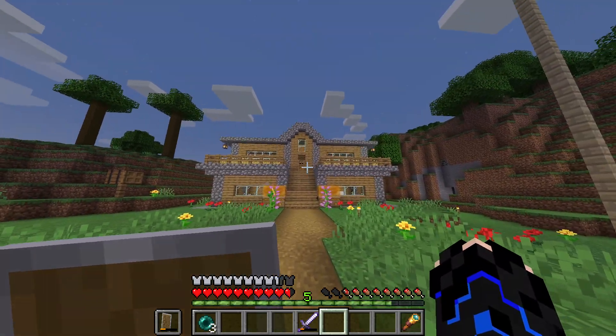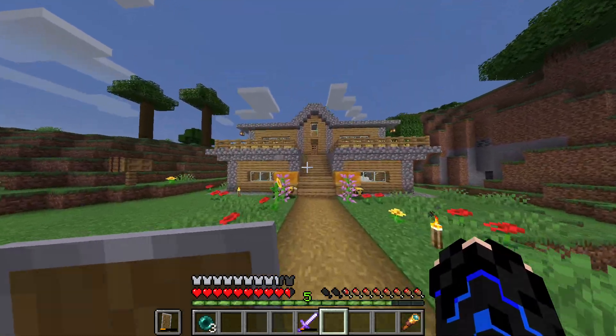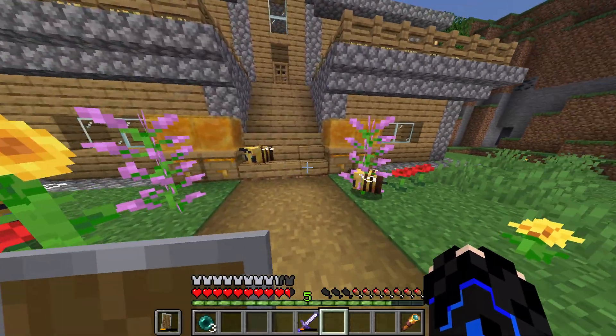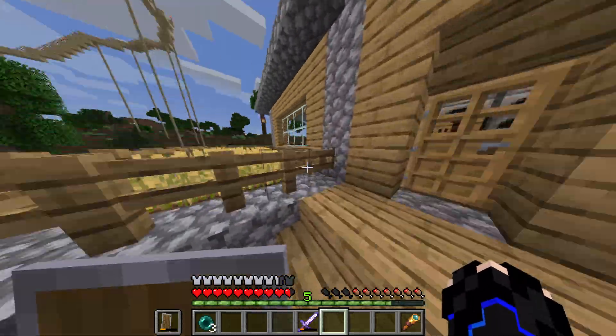The first thing we're going to start off with is my house. I had an old house before, but this is recent. Oh, there's the bees — these are my pet bees. We have more bees but these are just the bees that stay at my house. They're pretty cute, I like them.